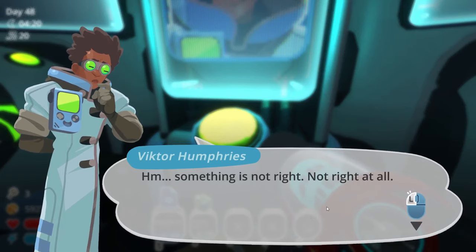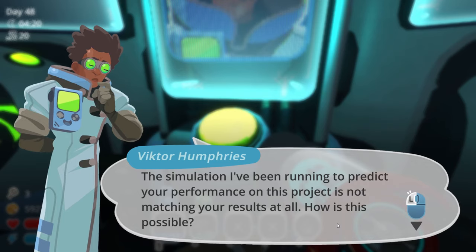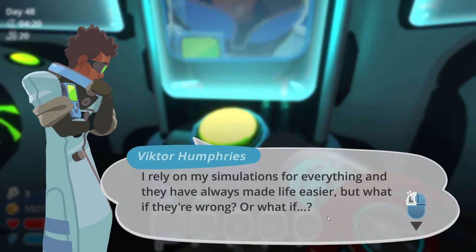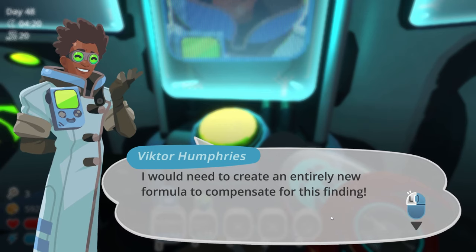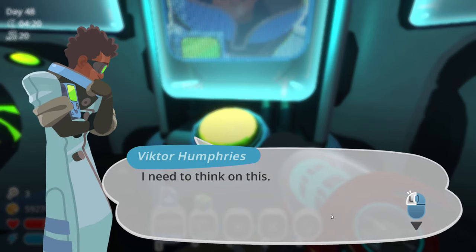Something is not right - not right at all. The simulation I've been running to predict your performance on this project is not matching the results at all. How is this possible? I rely on my simulations for everything and they have always made life easier here. But what if they're wrong? What if some other element exists that even I can't simulate? I need to create an entirely new formula to compensate for this new finding. And what would that mean for my previous simulations? All the experiences and people I've passed on - I need to think on this.